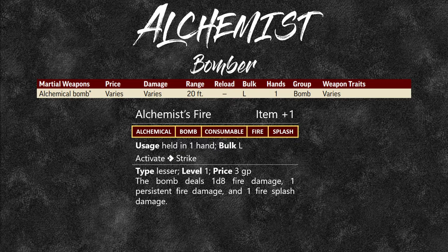Alchemist's fire deals 1d8 fire damage, 1 persistent fire damage, and 1 fire splash damage. Using the bomber feat, if you throw this at a target surrounded by your allies, the target takes the 1d8 fire damage, 1 persistent fire damage, and 1 splash damage — but nobody else takes it.